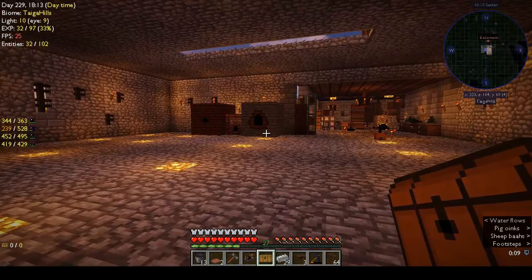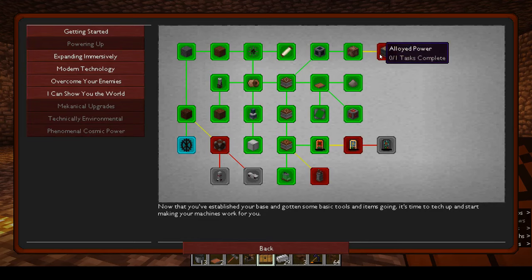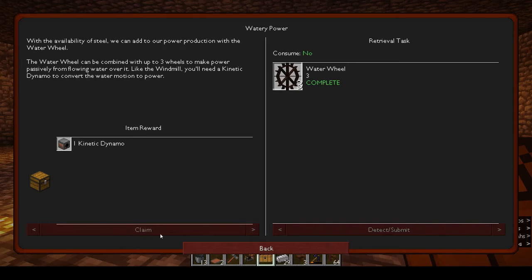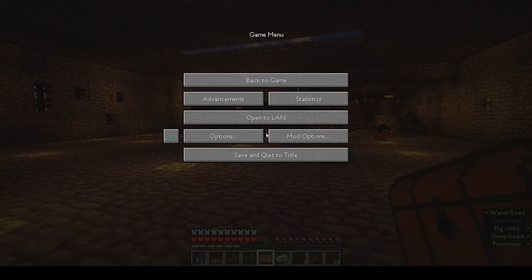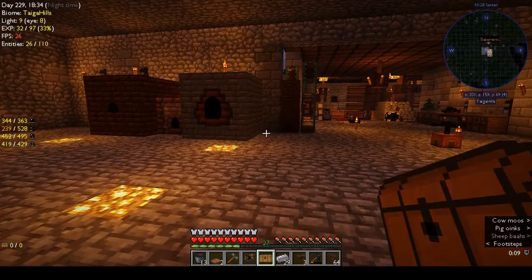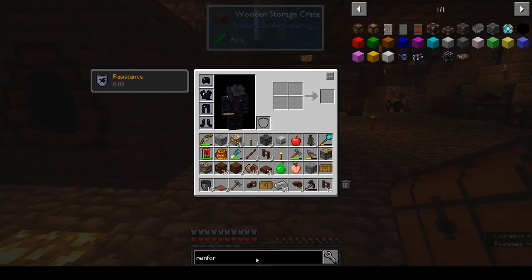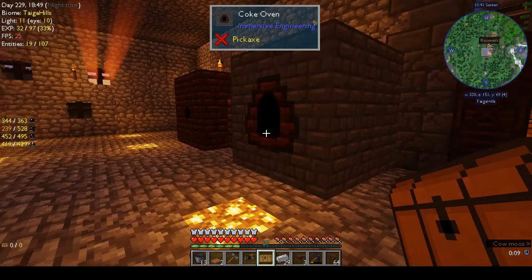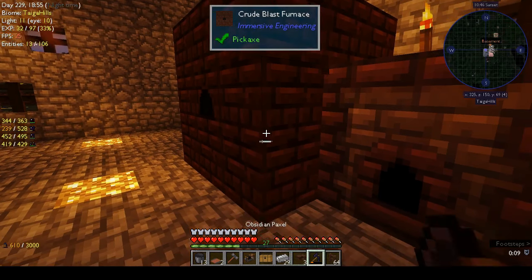Let's go back. I wanted to do the kinetic dynamo. I also wanted to do reinforced blast bricks because that's quite easy. Reinforced blast bricks are blast brick plus steel plates.